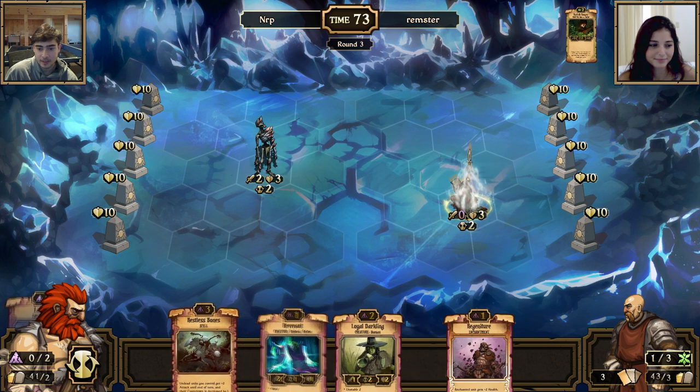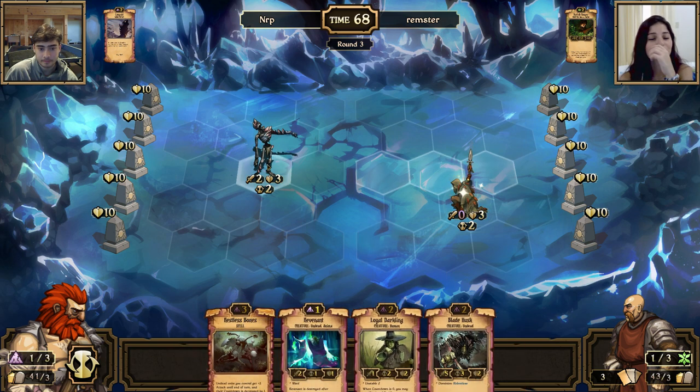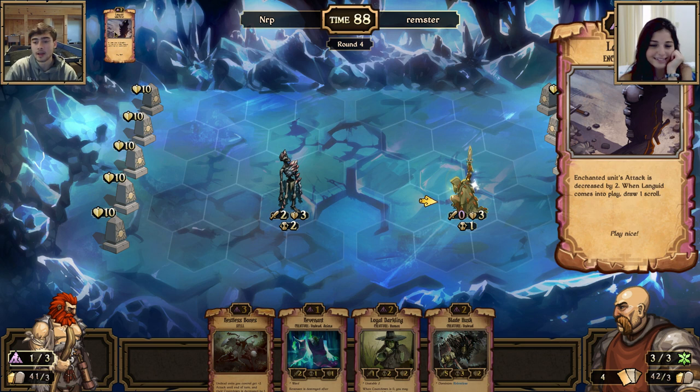I'm going to play languid on that, which makes its attack go down by two. It's a very good card because I also draw a card. Any cards that have an ability that also lets you draw a card are really valuable because you need cards, and when you run out of cards it's very hard to keep going.